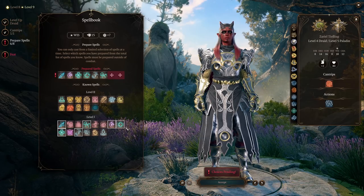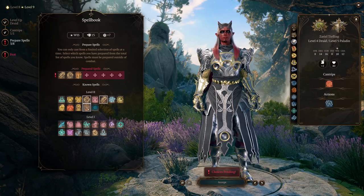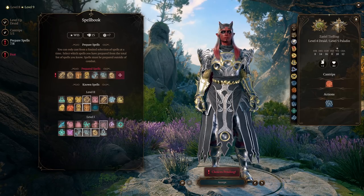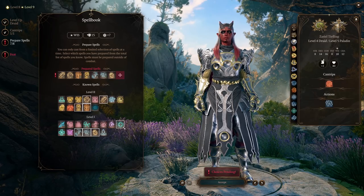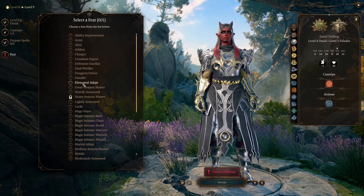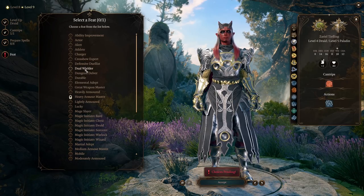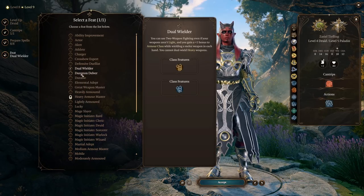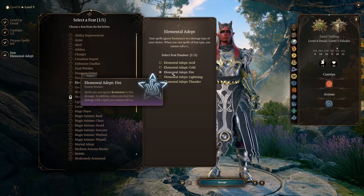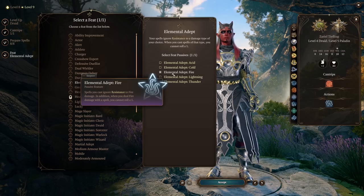We can gear up a few extra spells here — when I multiclass like this it sometimes messes up my spells, so make sure you have everything you want. For the feat here, this is where you want to grab either Elemental Adept or Dual Wielder depending on your strategy. I'm going to be picking Elemental Adept since we're doing so much fire damage — we want to be able to ignore resistance to it, so definitely want to pick this up here.